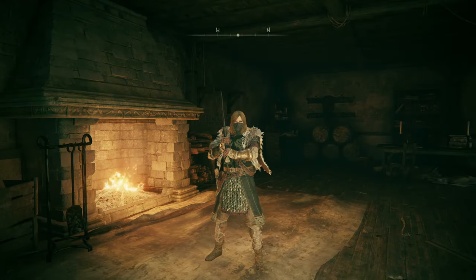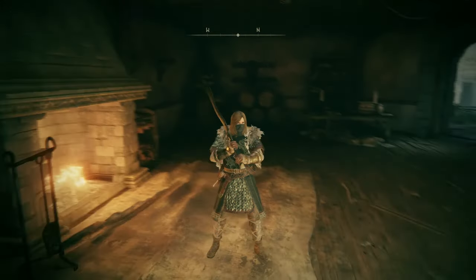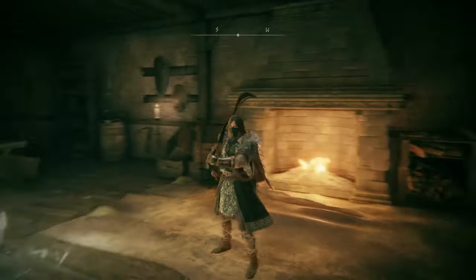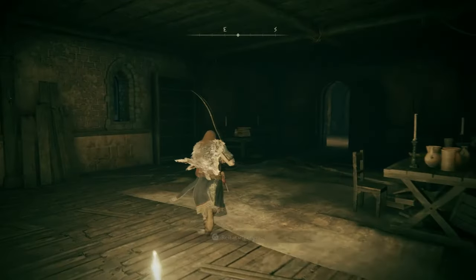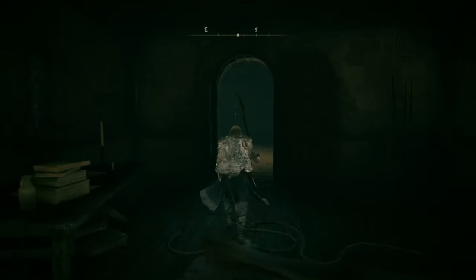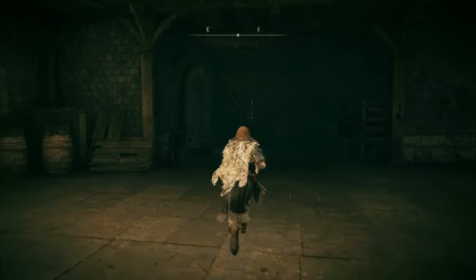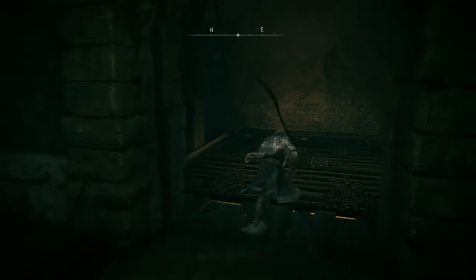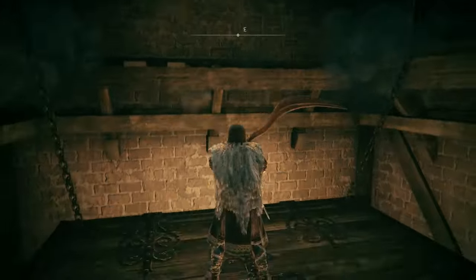Hey, what's up guys, welcome back to the Toilet Studios. I am your friendly neighborhood Starman. Welcome back to the Elden Ring walkthrough. Here we are at the Rampart Tower Site of Grace in Stormveil Castle. We're going to continue finishing exploring the entire legacy dungeon of Stormveil Castle, and if there's time, we can try to fight our main boss, Godrick the Grafted. First we're going to go down here and take this elevator shortcut.